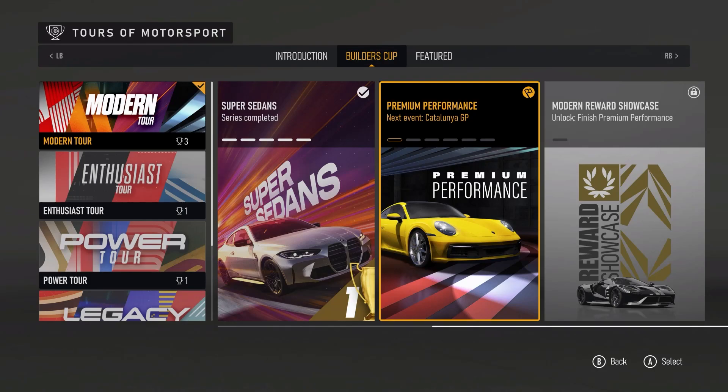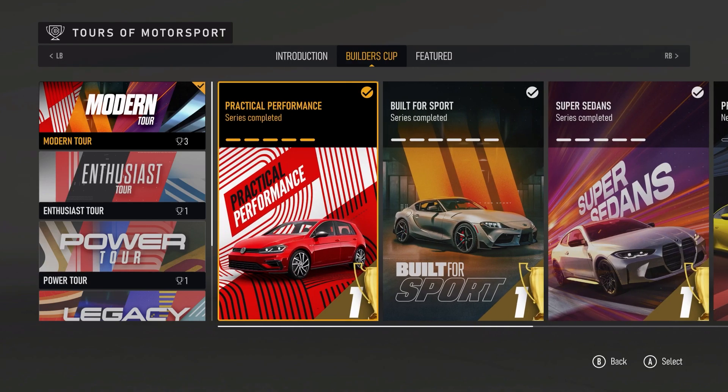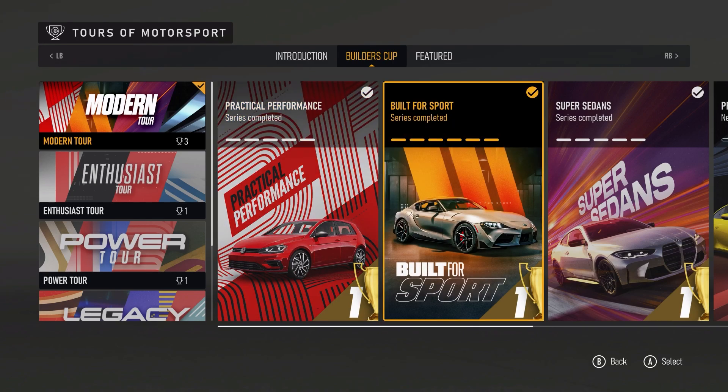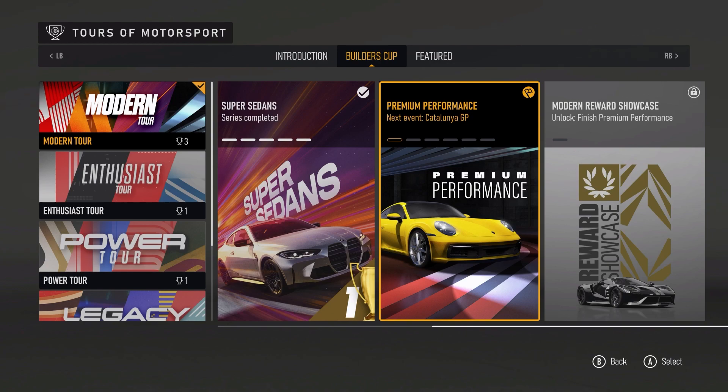Welcome back everybody to Forza Motorsport. We're going to be doing the Premium Performance Championship today. We're going to do three of the six races in this episode and then the other three in the next one. This is the first time we've had six races - well, Built for Sport also had six. It's a bit weird that they changed from five races to six. We should have the most powerful or at least the quickest cars we've had in any championship so far.